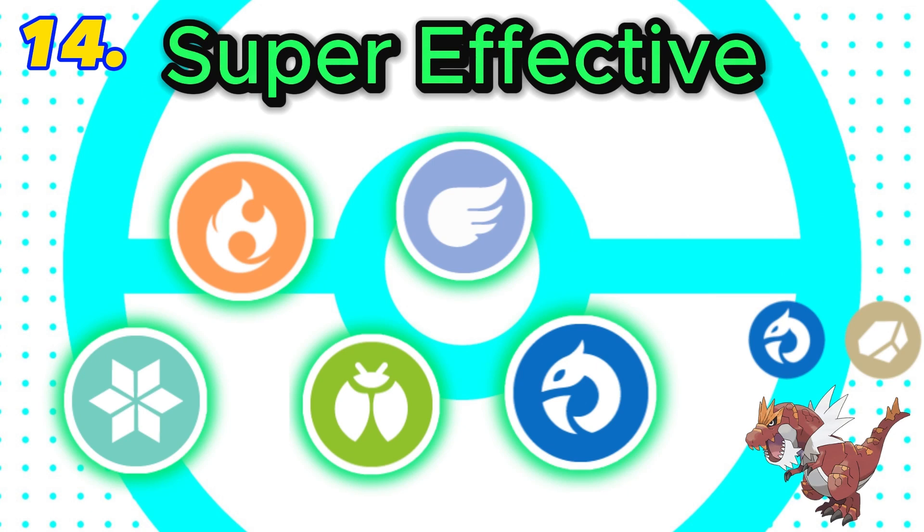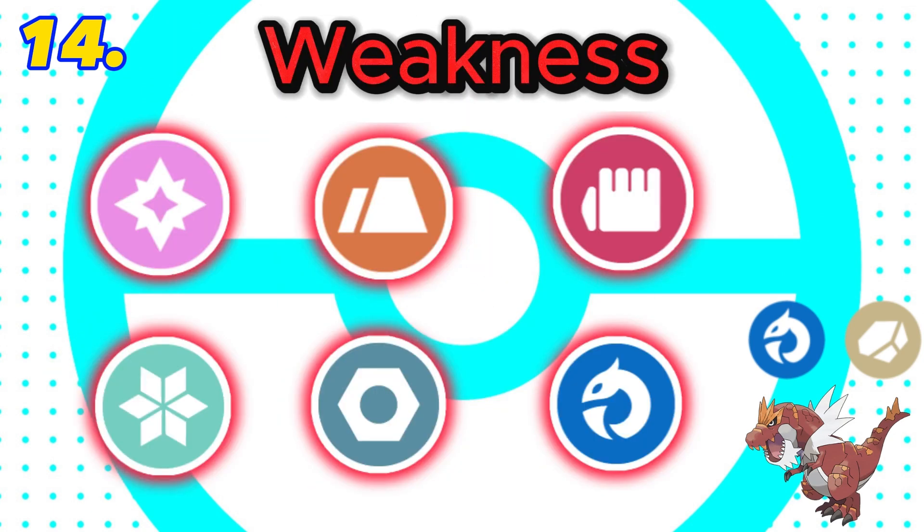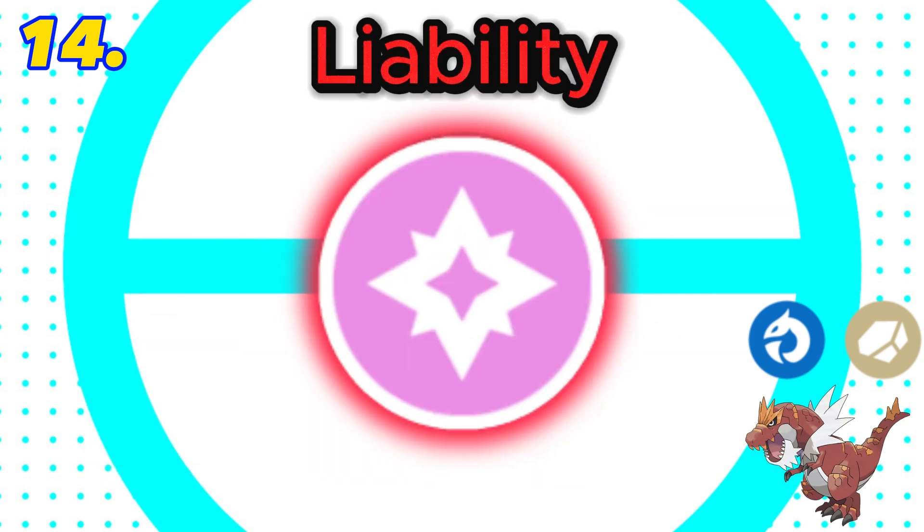In 14th is rock and dragon. This combination is super effective against 5 types with 5 resistances, including a double resistance to fire. It also has 6 weaknesses and both rock and dragon are resisted by steel, plus it has a liability to fairy. Final score: negative 3.